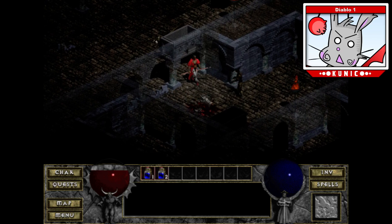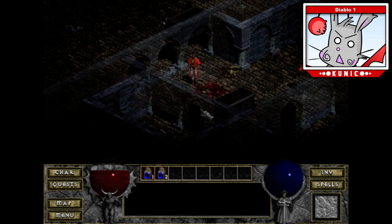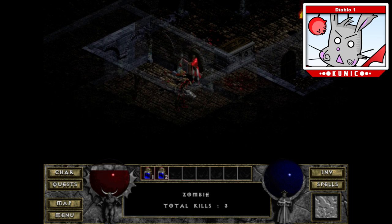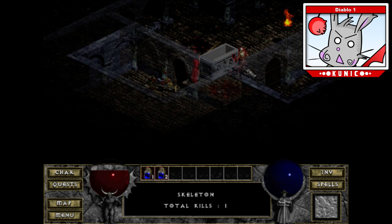The problem with starting with a sorcerer is you're very, very squishy and things will hit you. If I was a warrior, everything in these first few floors would be a complete joke to me. But as it is, I'm getting hit pretty hard and I don't have any potions. I need to find a spell book pretty soon to use, or some potions.